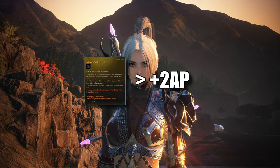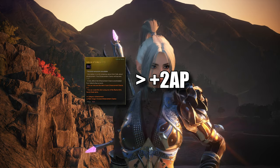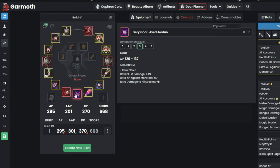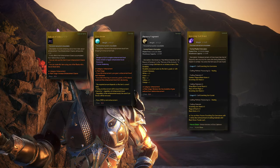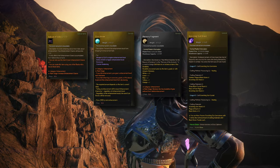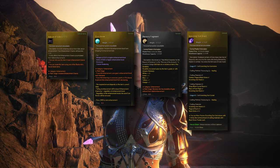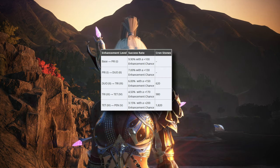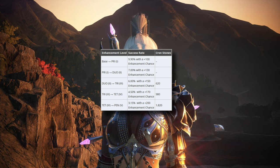The failstacks are far more important to me than the plus 2 AP increase that you get from the Godir weapons, even if you are trying to hit an AP bracket. Because in the long run, you are spending more failstacks, cron stones, memory fragments, silver, and materials used in crafting the Scorching Sun gemstones. Try to Do Godir doesn't need cron stones and it requires a failstack of at least 100.